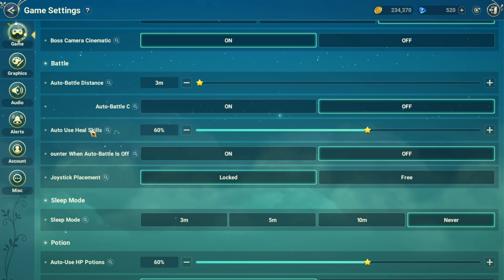The first thing you need to change is the Auto Use Heal Skills setting. Put that to whatever percentage you want your character's health to be at before they use a heal ability. This is important because if it's at 100, it's always going to use it, and then when you really need it, it may be on cooldown and that might get you killed. So put it on something comfortable — I like to put it at 60%.